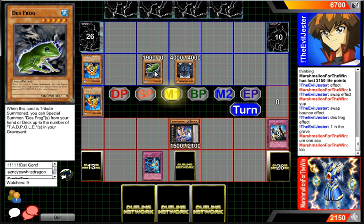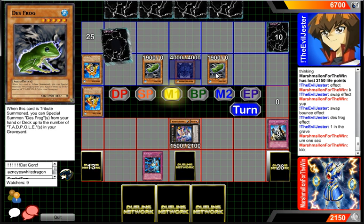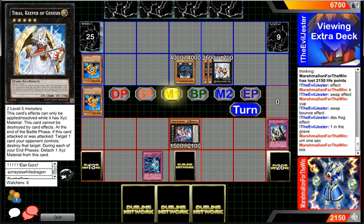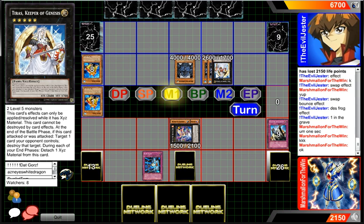I don't know why he got Des Frogs out but he probably has some play with it. He can summon another one — okay, it's another one. I don't remember seeing a tadpole in the graveyard, so he's gonna overlay. That is a level five so he's gonna make Tyrus — a really good option here. Tyrus can't be destroyed by card effects. Zen-Maity can't target Obelisk, so I think our player in the blue has an amazing field.